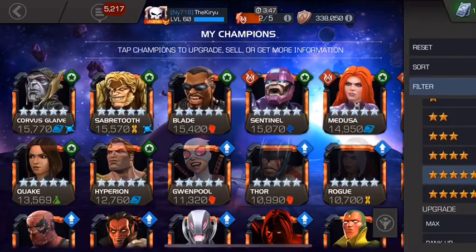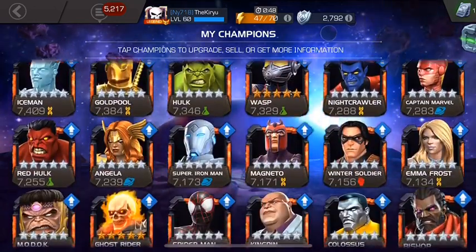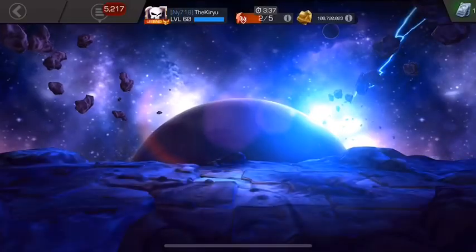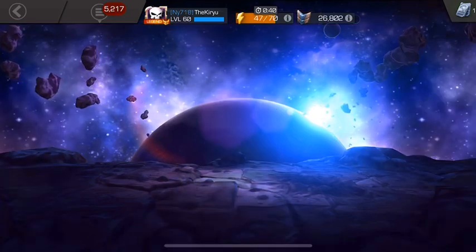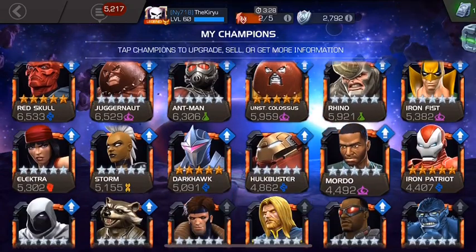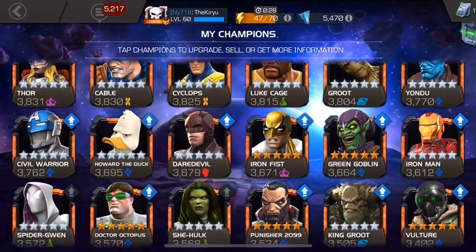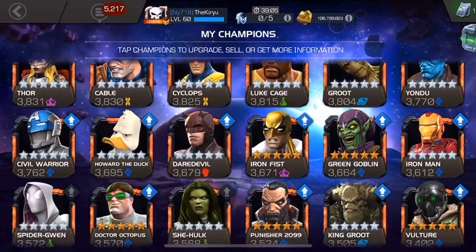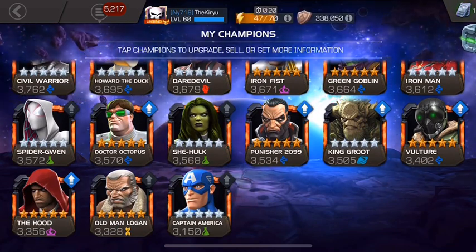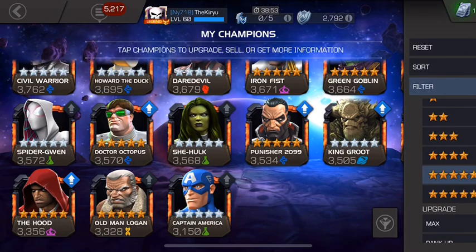If we go below that, everything starting from Phoenix is rank three and we have quite a few of them. Fun thing — I have a sig A.T. Kang. I have not used an awakening gem or any signature stones on him; it's just all natural dupes. Everything up until Dark Hawk is rank three, and then we have a few older war champions I don't really want to bother with. You'll notice I have She-Hulk and Spider-Gwen at rank one — hopefully the new buffs they're getting are decent and we'll rank them to three or four at some point soon.